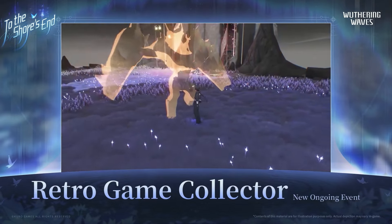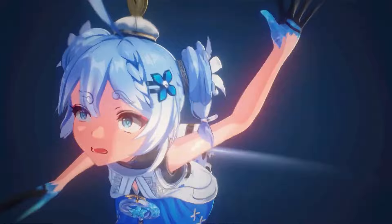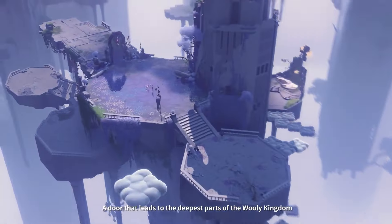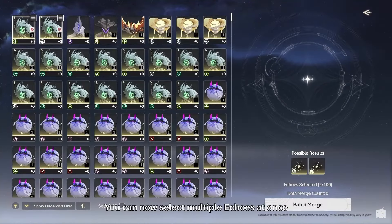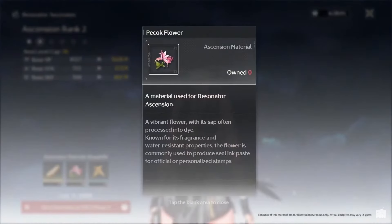Now let's talk about optimizations and changes in 1.3. The first change is that you can now select and merge up to 5 echoes at once in the data merge option. The second change is materials auto-tracking, which covers ascension materials.